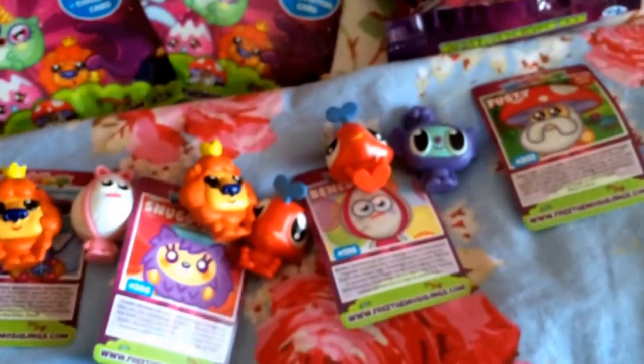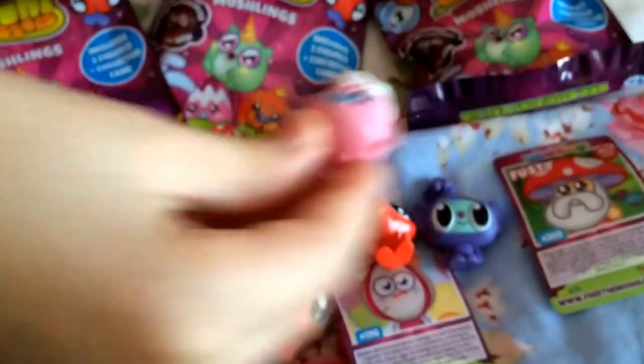Now for our fifth blind bag: we have a Fusty card, a Plumpty figure, and a Doyle figure.